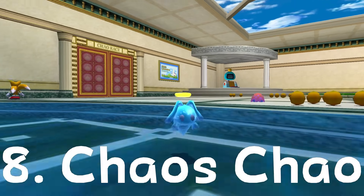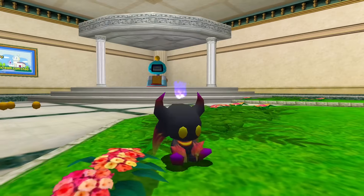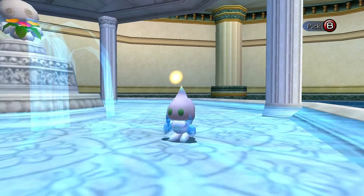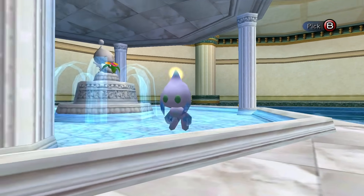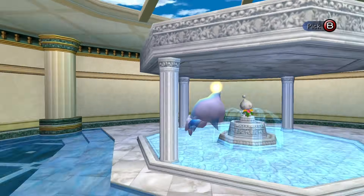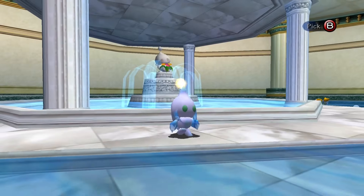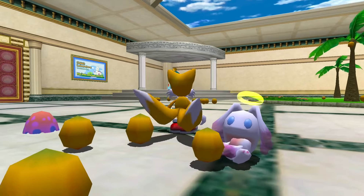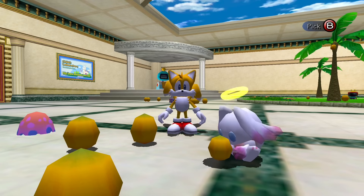Number eight is the Chaos Chao. They come in three varieties: the Angel Chaos Chao, Devil Chaos Chao, and Light Chaos Chao. You can see some of these Chao in the hardest races and highest level of Karate too. Having a Chaos Chao in your garden is one of the best ways to prove your dedication to Chao. These Chao are very time-consuming to create, as they require your Chao to have already lived two full lives before you can turn them into an immortal Chaos Chao.